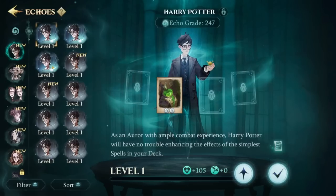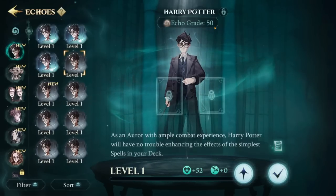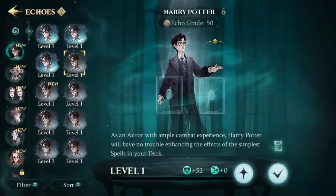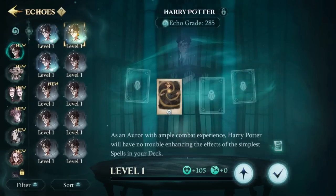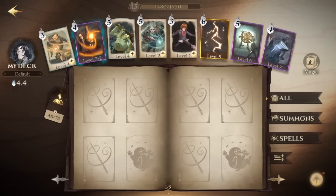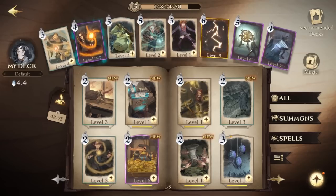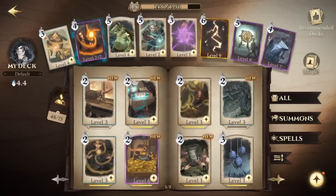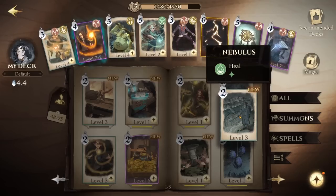What isn't immediately clear is that each echo comes in one of four tiers: common (gray), rare (blue), epic (purple), and legendary (gold). Why this is confusing is that each card in the game also comes in one of these four tiers, but the tier is set for each card — Stupify is always a common card, Expelliarmus is always an epic card, and so on. There are also mythic cards, but as far as I know, Ron Weasley is currently the only mythic card in the game. Echoes are different because they can come in any of the four tiers — so Snape, for example, you can get as a common, rare, epic, or legendary.